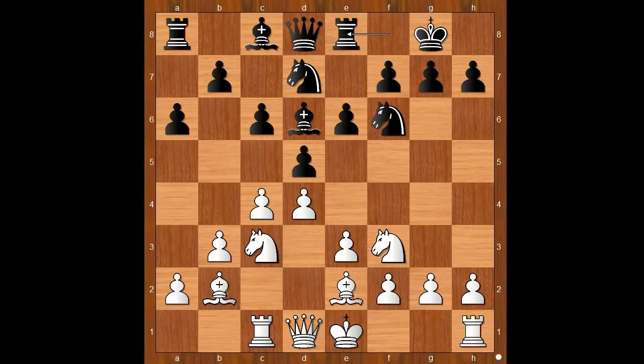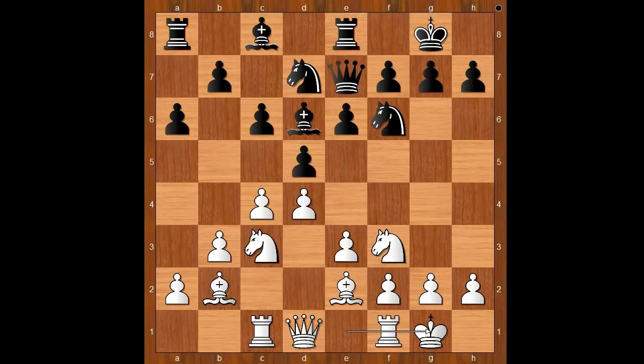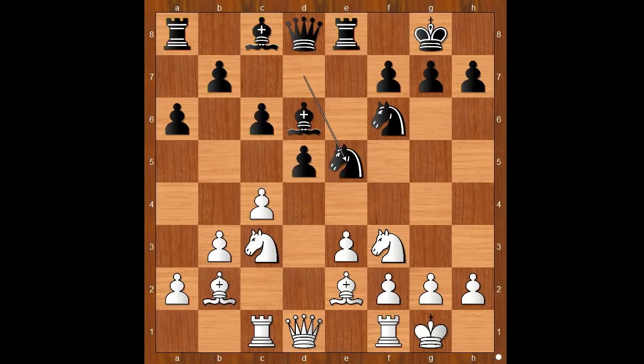Black played rook to e8, and Ian Nepomniachtchi castled kingside too. Black to move. e5 was played. Queen to e7 and b5 would be less risky moves — or if you wish, better moves. With e5, you will see the risk involved with this move. After d takes on e5, knight takes on e5.